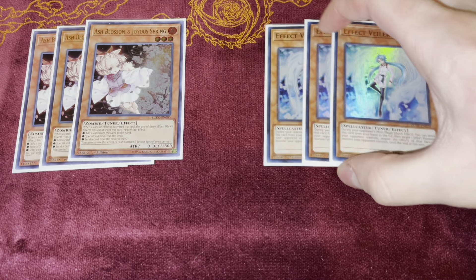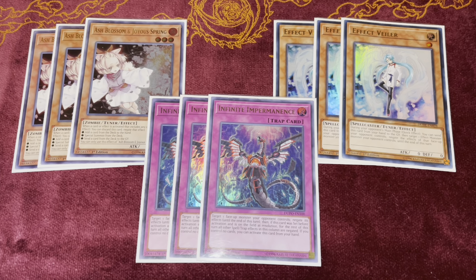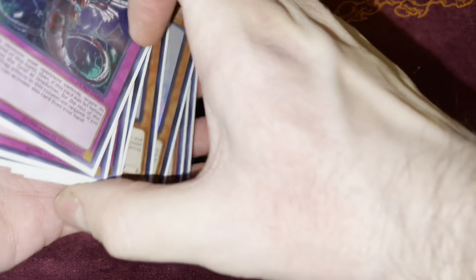Moving on to Hand Traps — I play nine of them: three copies of Ash Blossom, three copies of Effect Veiler, and three copies of Imperm. Ash Blossom and Imperm are very high impact right now; they're fantastic cards and a lot of people crumble if you drop them at the right moment. Effect Veiler will come up fairly frequently too, so don't sleep on it. If you want to play Nibiru you can, but Nibiru does conflict with Gozen Match, which is one of the really important portions of this deck. So Effect Veiler is probably your best bet currently.